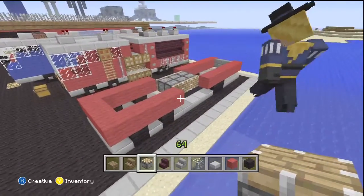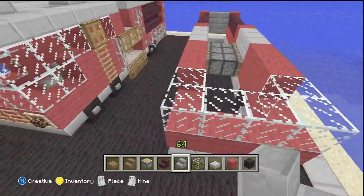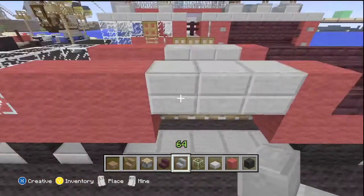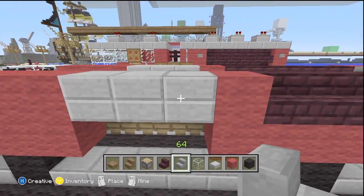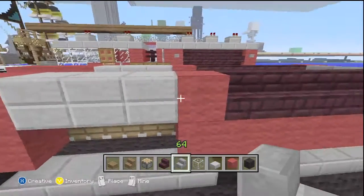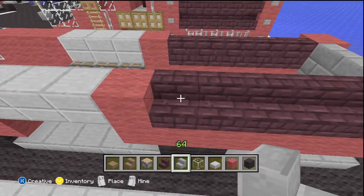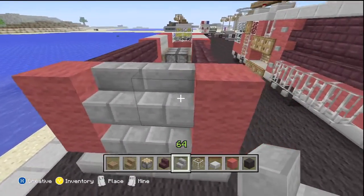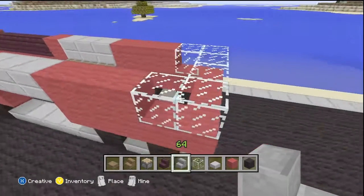Here's the second layer. We're going to start at the front with glass — the whole front is going to be glass, coming back one. Then you're going to have three panes of glass. Right above the pistons, it's going to be stone brick slabs — double up of course. Then red, five nether brick stairs, red in the back, and two more stone brick stairs in the back. Both sides are exactly symmetrical.